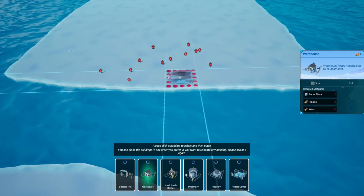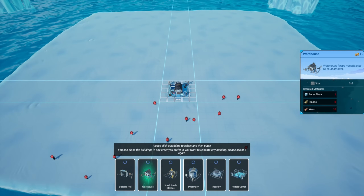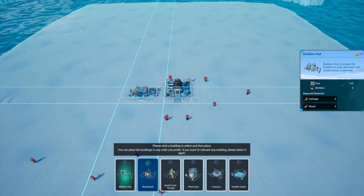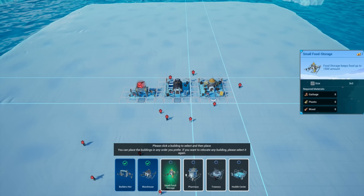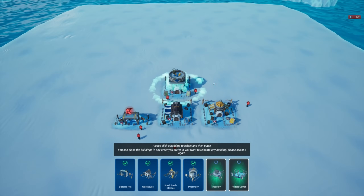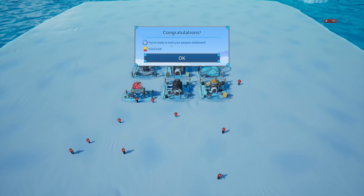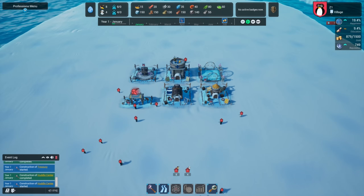Let's get a warehouse in here. I love the grid! Let's start with a warehouse right there, and then a builder's hut. We'll do a small food storage next to the middle of town, throw a pharmacy in, a treasury, and a huddle center. 'You're ready to start your penguin settlement, good luck!' Okay, let's go ahead and pause.